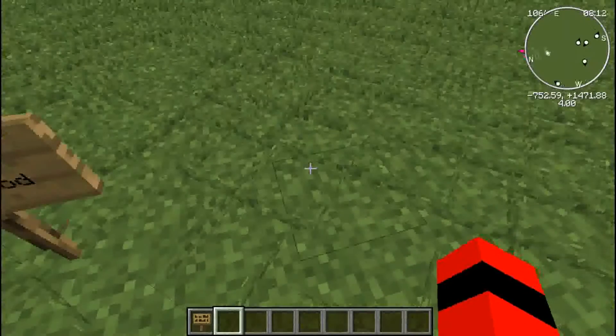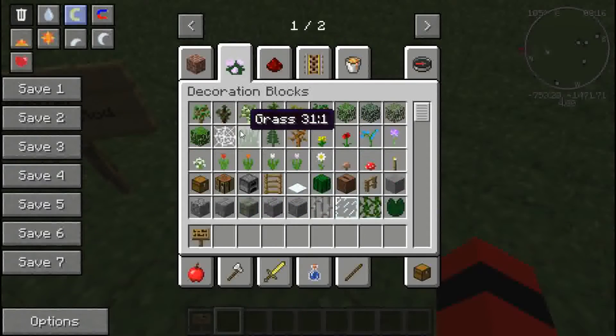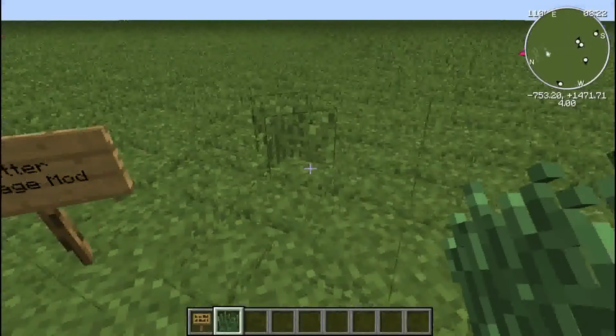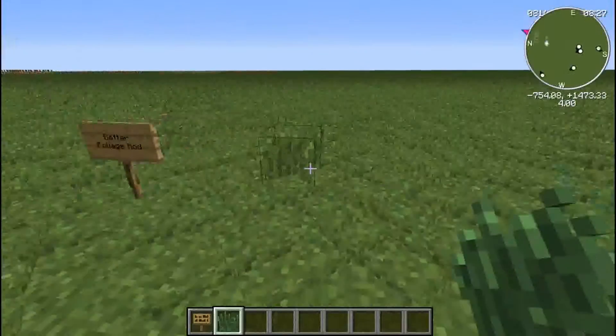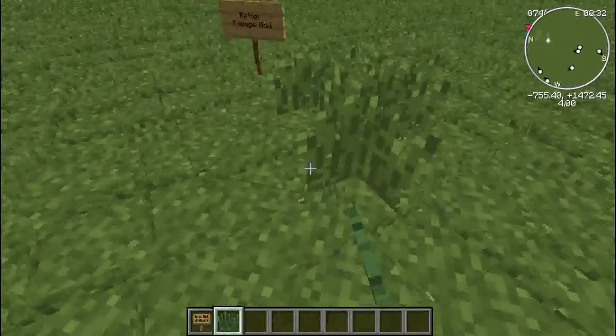As you can see, this is not tall grass or any type of grass. I'll show you that now. That's the normal grass. This is what Better Foliage adds — it makes your world look more realistic instead of having just certain plain areas like this.